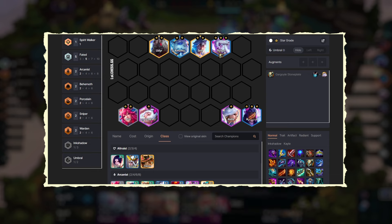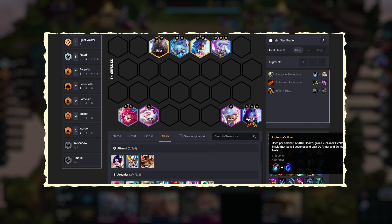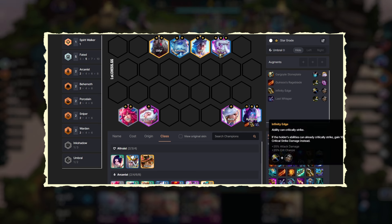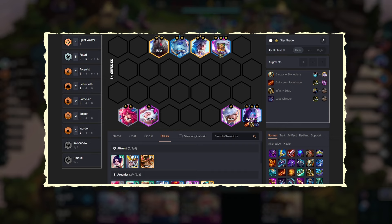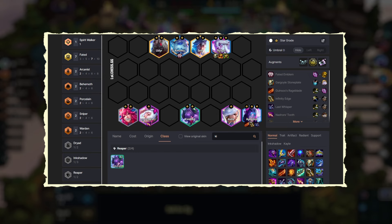Coming to the itemization part, focus on getting a Rageblade along with Infinity Edge for Aphelios. The third item can be Last Whisper, Giant Slayer, or even a Deathblade. For Thresh, we can give tank items like Gargoyle Stoneplate, Sunfire Cape, Redemption, or Warmog's Armor. The secondary item holder can be Syndra with items such as Nashor's Tooth, Spear of Shojin, Jeweled Gauntlet, or Rabadon's Deathcap.